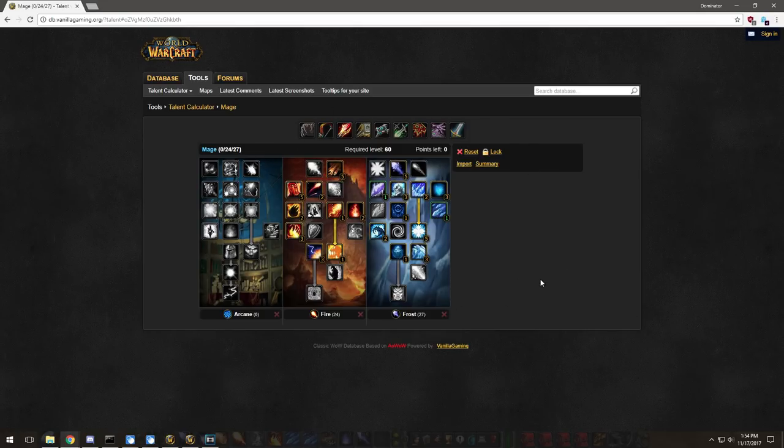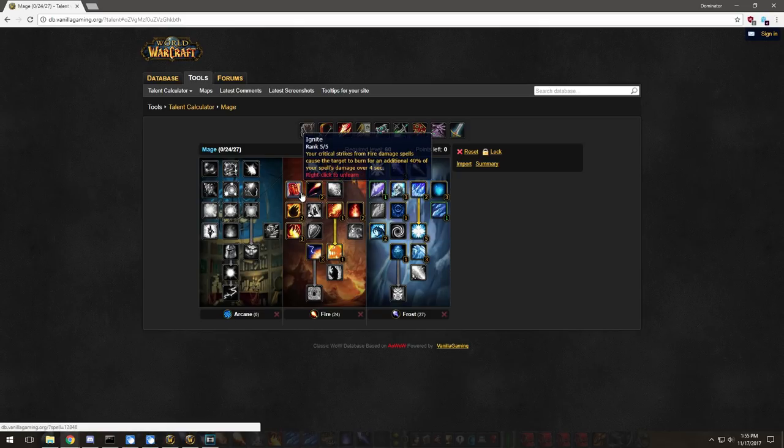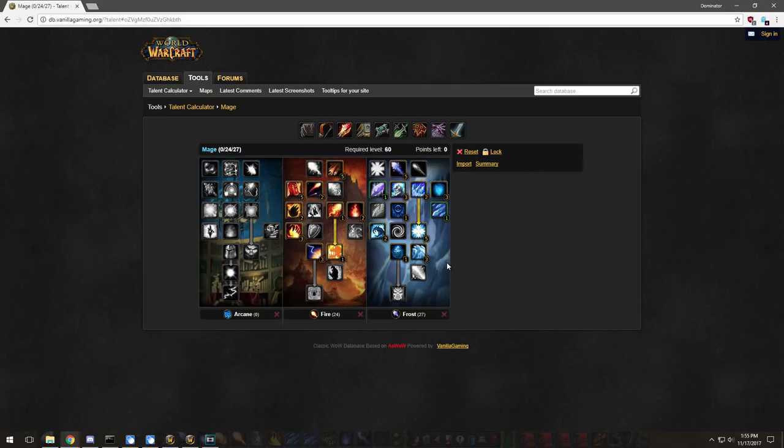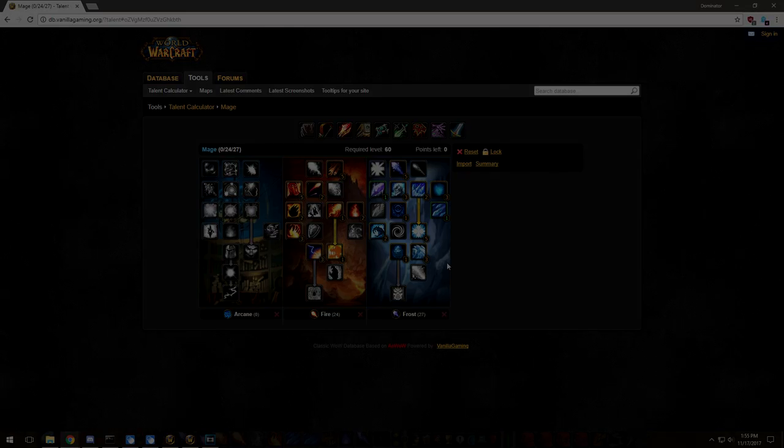This is your basic elemental mage spec — you can adjust a few things but it's definitely an advanced spec. You need to be very well geared with a lot of HP and mana. Elemental is so good because it combines both fire and frost trees: you get Blast Wave, Ignite, Ice Block, Cold Snap, and Shatter. If you have the gear for it, you'll be an unstoppable force against anyone.